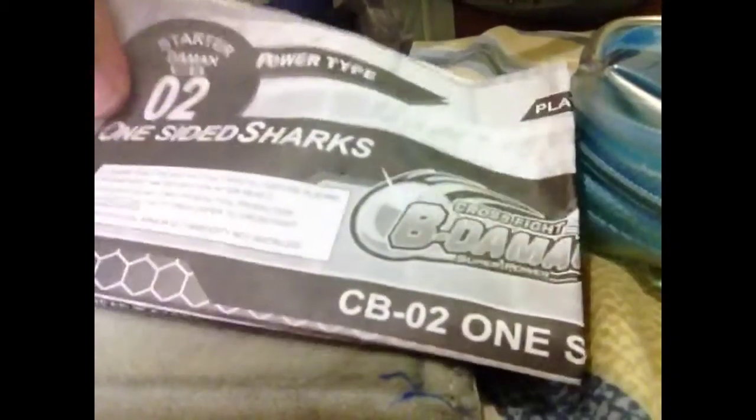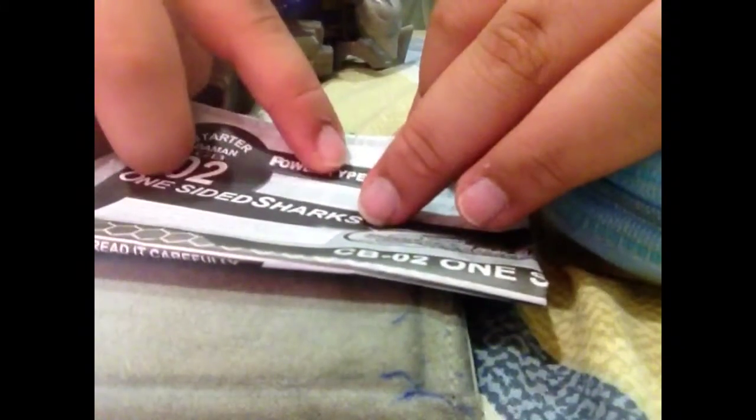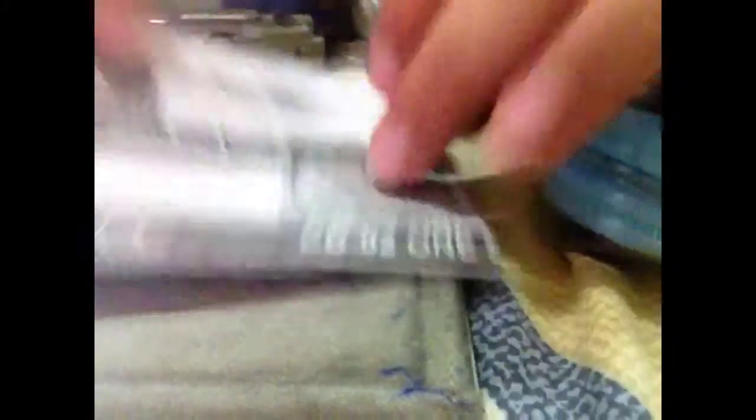This is the Shark — Shark tutorial. How to build CB12, CB co12 — one-sided shark. It is power type... no, no, no, it's rapid fire type.